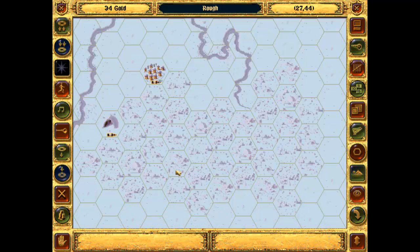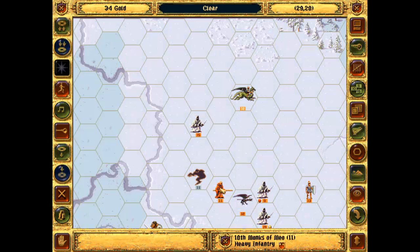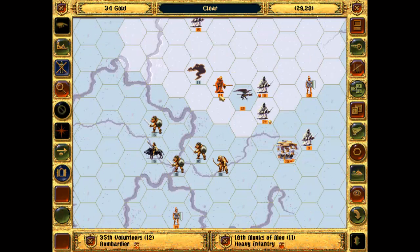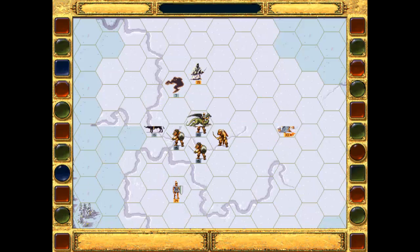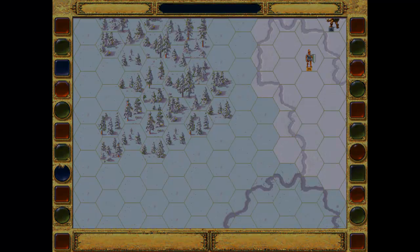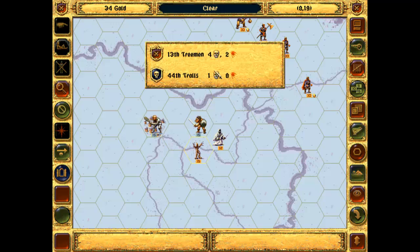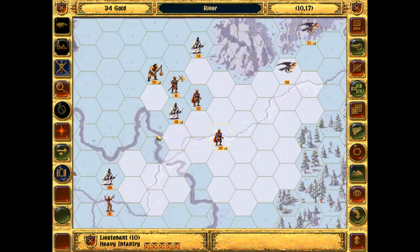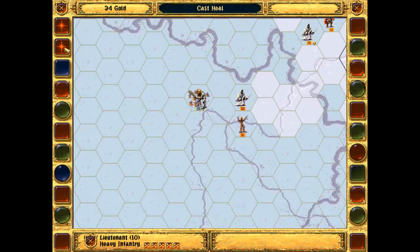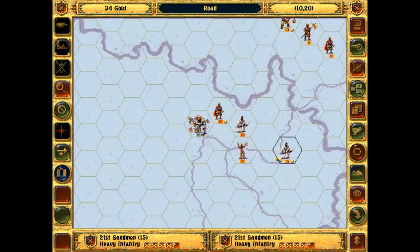There'll be nine turns left after this. It's really going to be a stretch trying to take these extra towns. I do need to get all of the objectives to complete the mission. And the flying units can't actually get the objectives - it's only the ground units. I've got 10 turns to grab that one, that one, that one, and that one. I'm not sure I can do it - I'll try though. I'm actually just going to have to run in and not worry about how many units they've got - just kind of rush these cities.